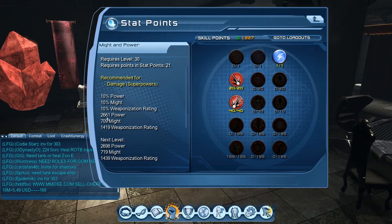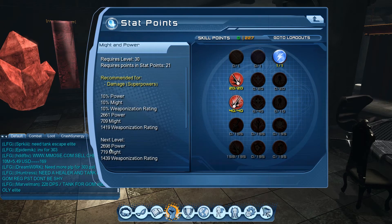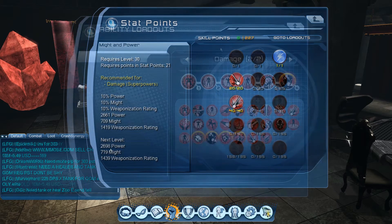Or you can put all skill points into might and power since they follow exponential growth. Right now my power is increased by 2,661; adding another skill point takes it to 2,680 then 2,698 — still a pretty big increase. The more power you have, the more options you have to use bigger abilities in your loadout.